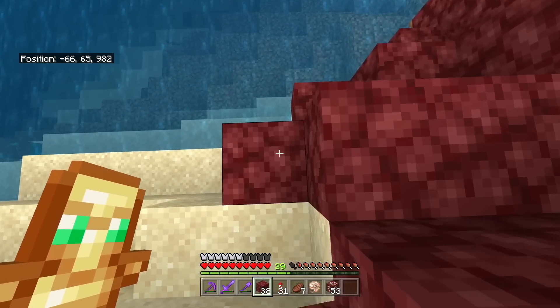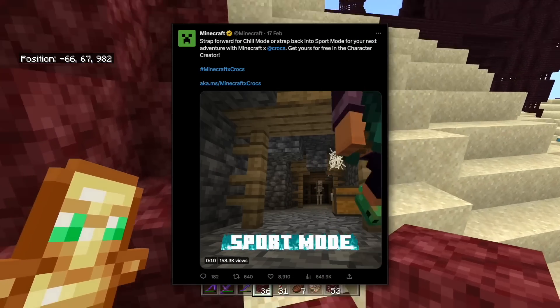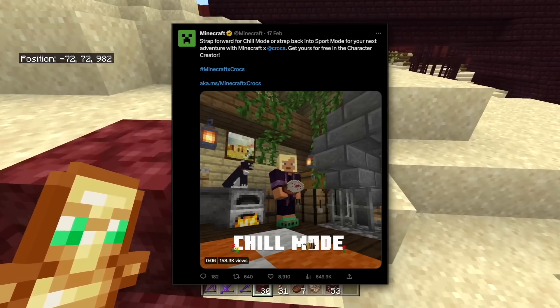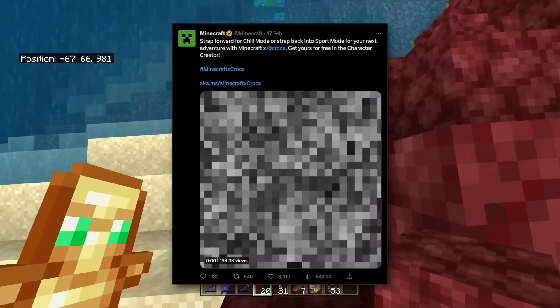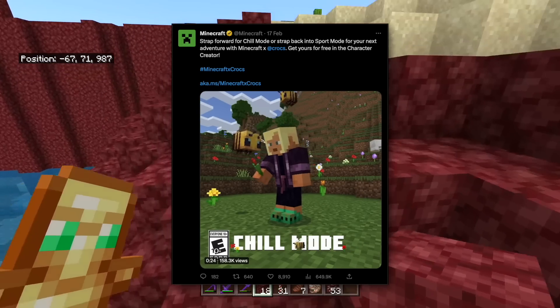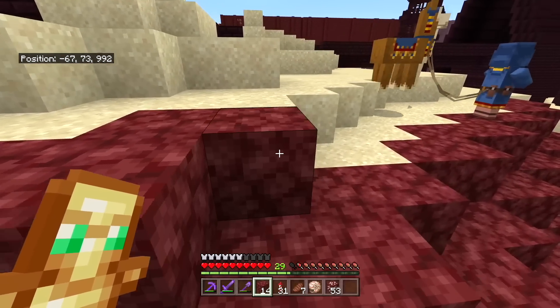There is a new exciting trailer for everything. Even when Minecraft teams up with Crocs, they released a fun set of trailers — he's in sports mode and then he's in relax mode. I don't think Crocs have a sport mode, but even if they do, this is a ridiculous trailer trying to get you to buy a pair of shoes. Come on Minecraft — I thought you were a video game, I didn't know you were a shoe marketing company.